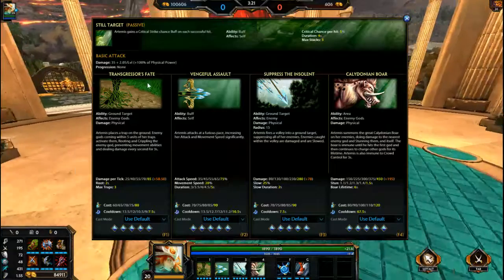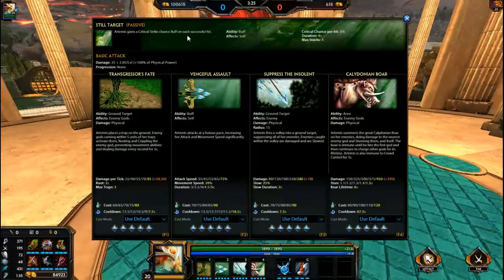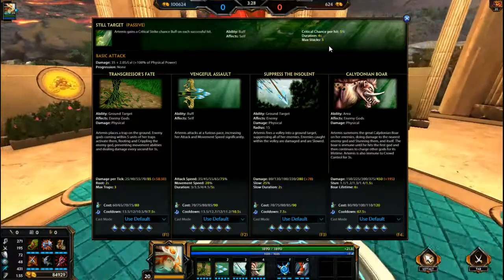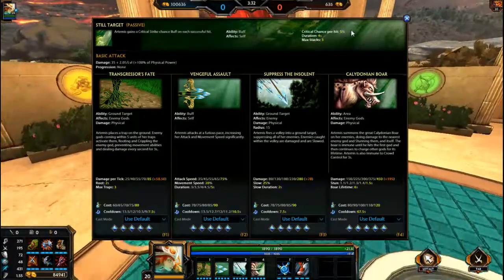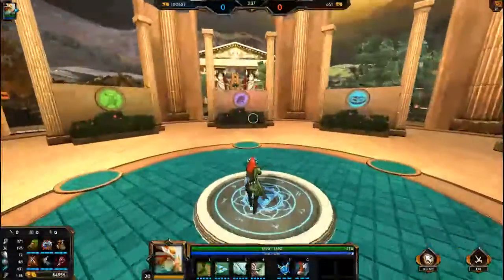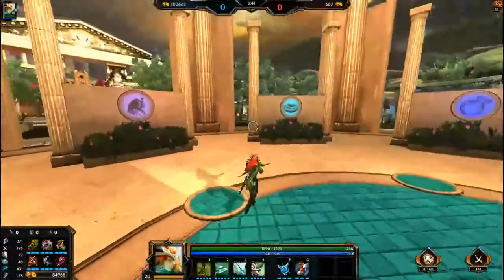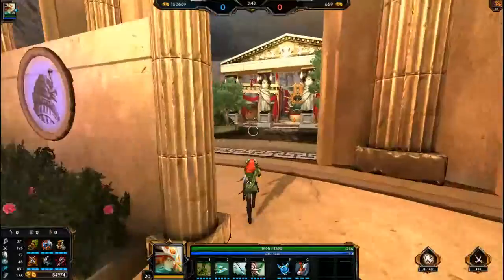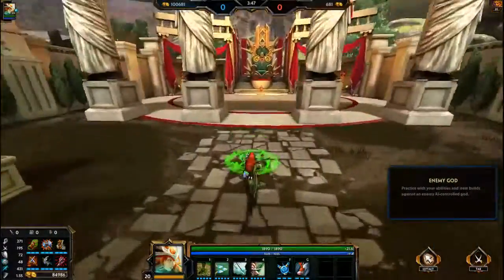As you can see, Artemis's passive gives her a critical strike chance buff on each successful hit. She can gain up to three stacks, which makes it 15% critical strike chance. So you don't really need to build high critical striking, but it would just make her that much more deadly if you did, because you'll probably crit every single attack.